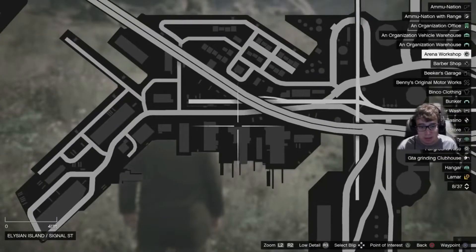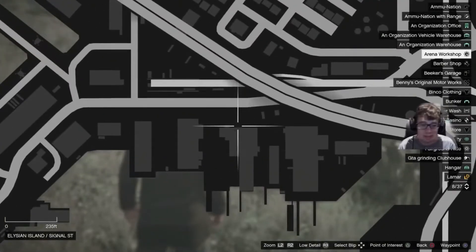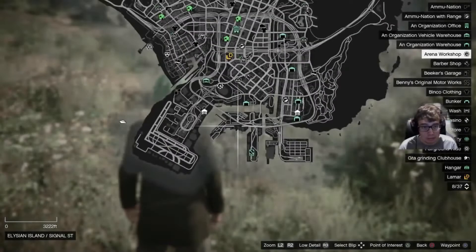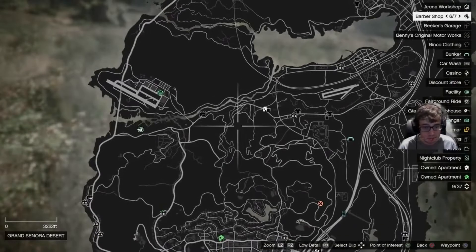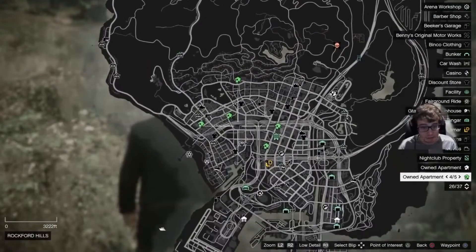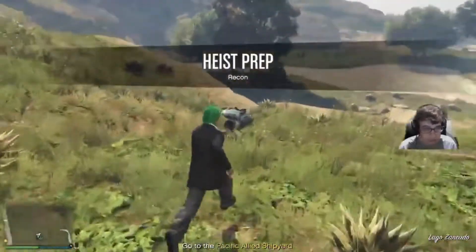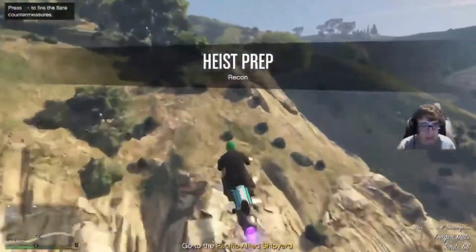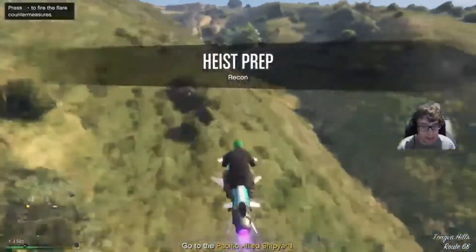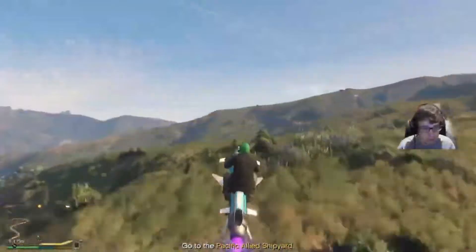If you have a partner, have them go to the photo location before you even start the setup. Once they're there, start the setup and they can begin taking photos. You can show up to help or let them do all the photos - it'll speed up the job. Let's head over there now. This setup takes the longest and is probably one of the worst setups to do in the entire game.